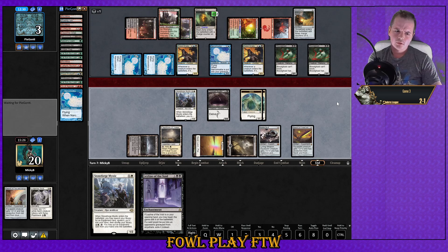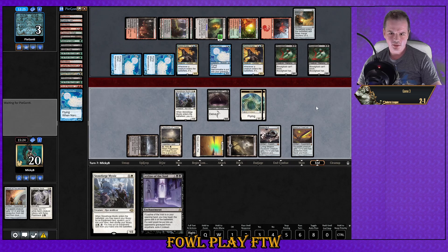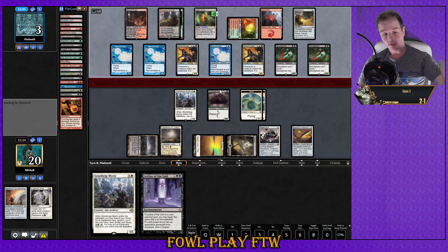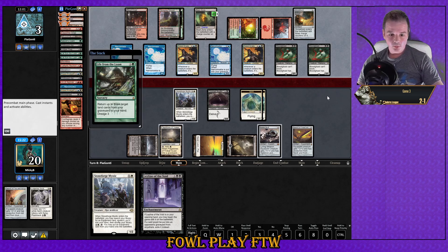Maybe I want a Leyline there actually — I think we're pretty far ahead either way though. Leyline there is probably right. Did my opponent board out Creeping Chills? I've only seen one — going up to three. They can also Nature's Claim their own Shriekhorn to gain life if they draw it. They're going on a dredge venture. I think we were definitely supposed to get rid of the graveyard — I don't know why I didn't. I'm very tired, I have not been sleeping well this week.